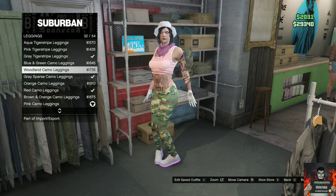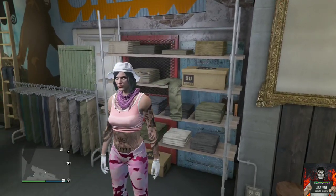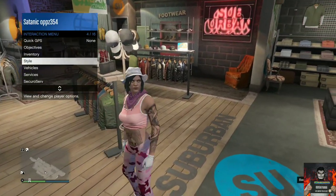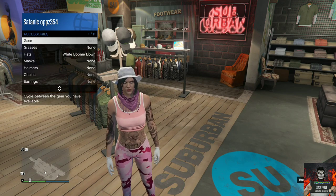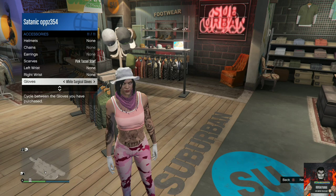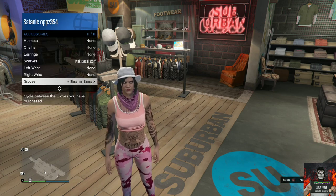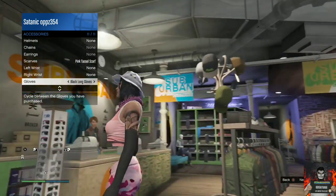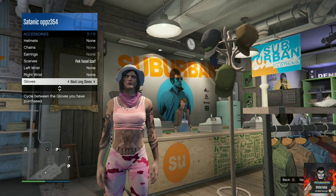Back out from the pants section, open up your interaction menu, go to style, go to accessories, scroll all the way down on gloves, and make sure you put on the black long gloves. As you can see, your stomach disappears. It sticks for about 15 to 30 seconds.